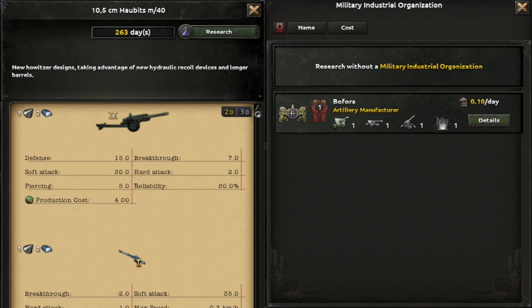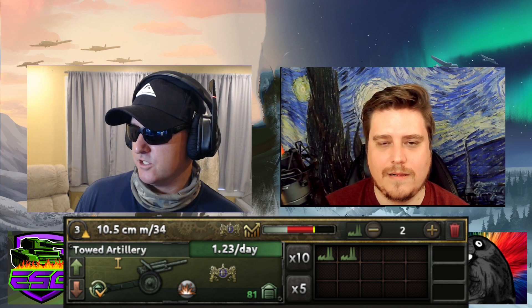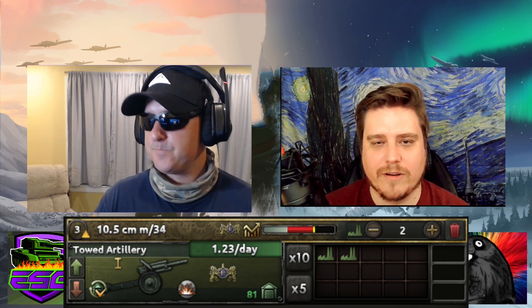In the production screen, this little badge is how you add an MIO — you have to add it to whatever variant. It gets tricky with multiple variants because upgrading creates a new variant you have to put into production. With tanks, upgrading won't automatically put them into production since you might want to keep that line for a reason. When you hit the research button you can research without the MIO or add it for 0.1 per day — saving maybe 30-40 days.